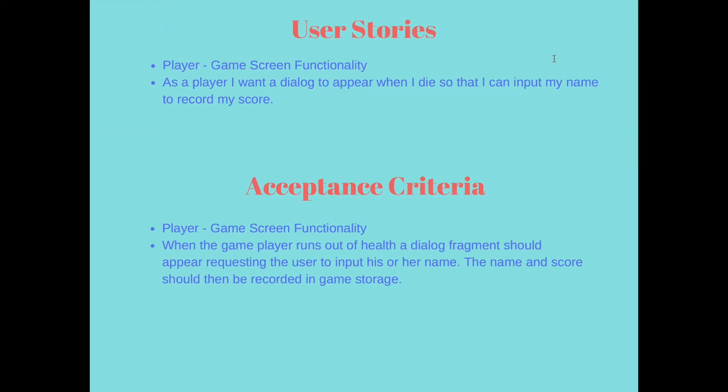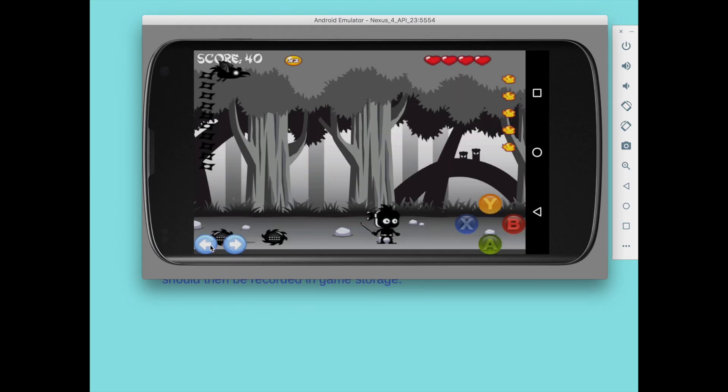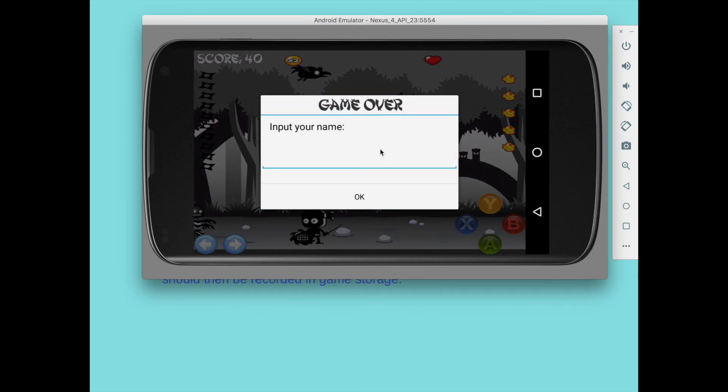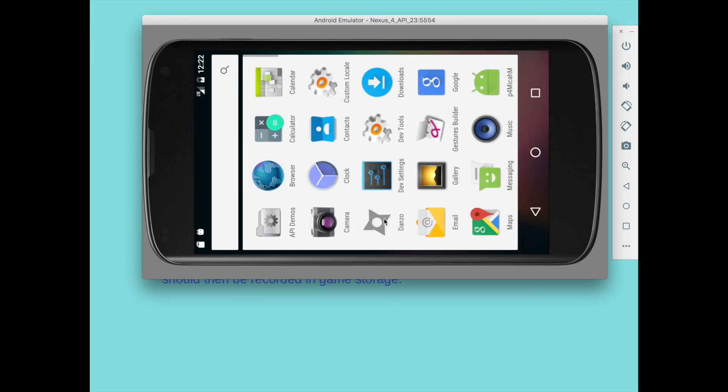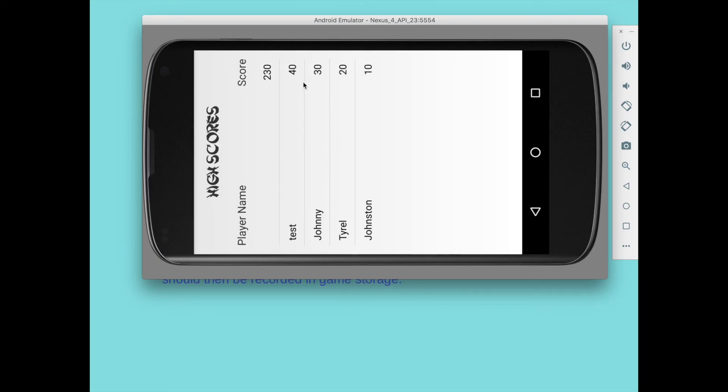For my next user story, I have: as a player, I want a dialogue to appear when I die so that I can input my name to record my score. The acceptance criteria is that when the player runs out of health, a dialogue fragment should appear requesting the user to input his or her name, and the name and score should be recorded in game storage. I'm going to go ahead and die — my name is going to be 'test.' I open the game back up and under scores, there I am right at the top.